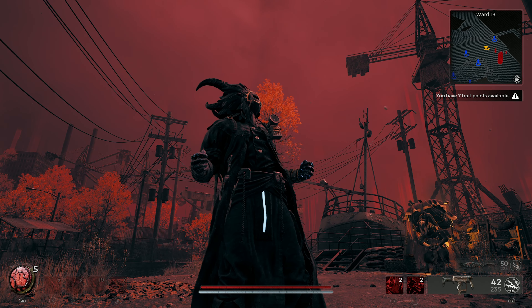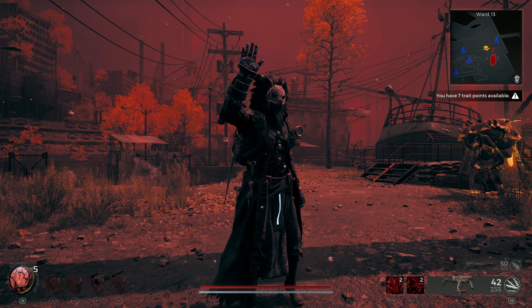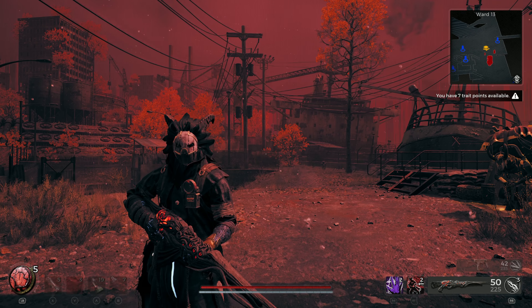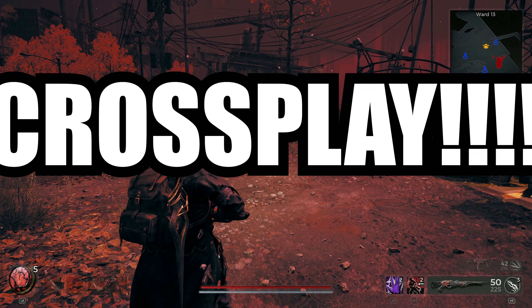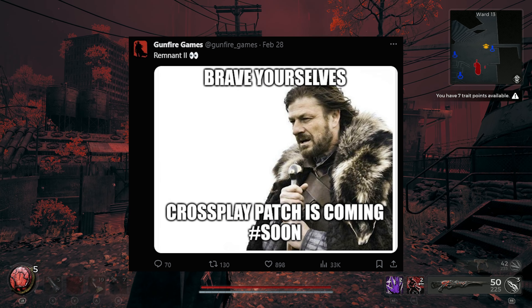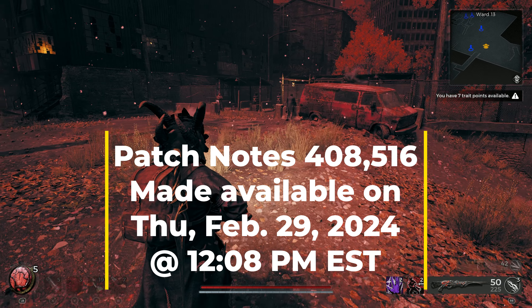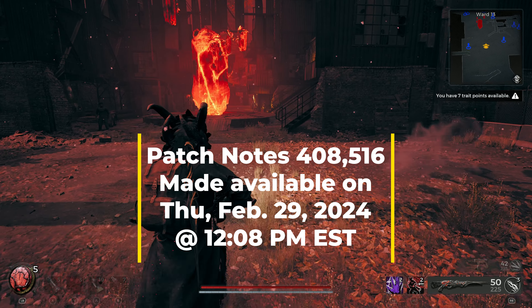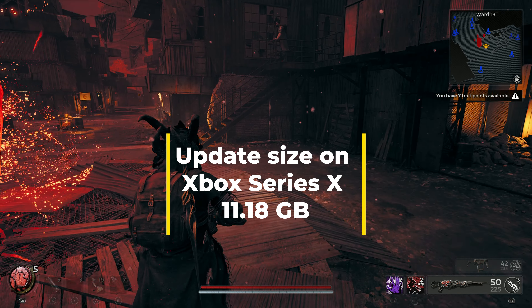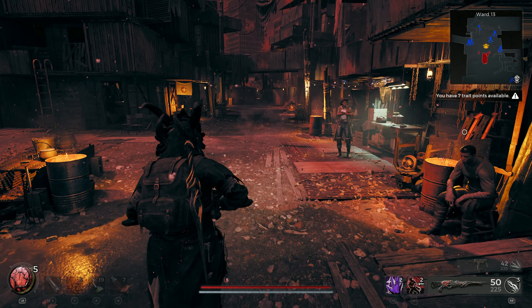Hey guys, welcome back to the channel. Holy crap, it's been a while since I covered a Remnant 2 patch, and man, what a good one to cover today because it has a lot of stuff to go over. We're talking about events, quality of life, balancing, bug fixes, and the big one — crossplay. Patch notes 4.0.8.5.1.6 was made available on Thursday, February 29th at 12:08 p.m. EST, and the update size on Xbox Series X was 11.18 gigabytes.